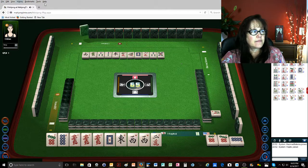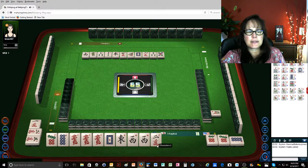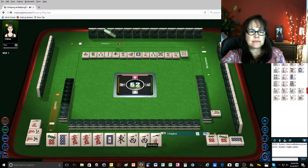Five dots. One character. Chow. Five characters. Two characters. Nine bamboos. Nine bamboos. And this west — this pair west...